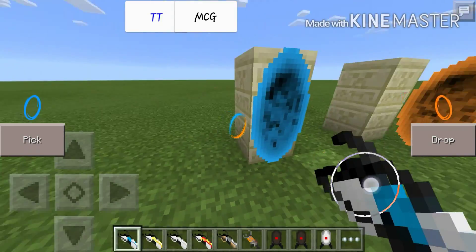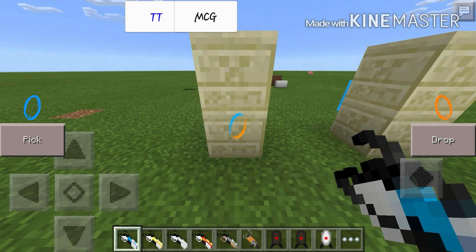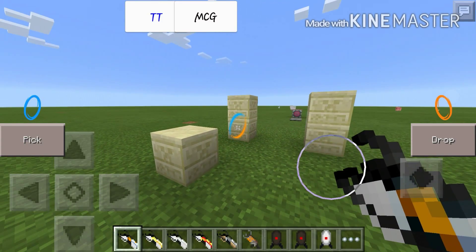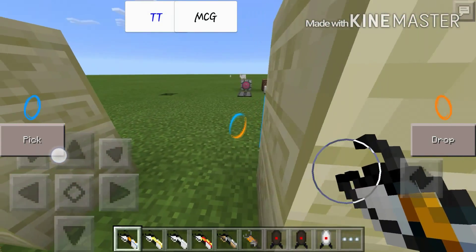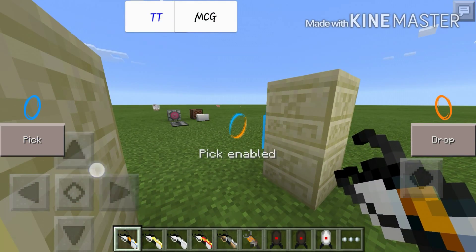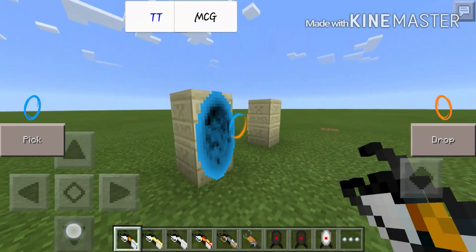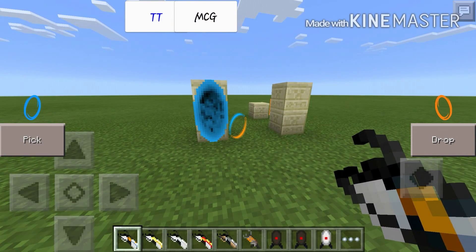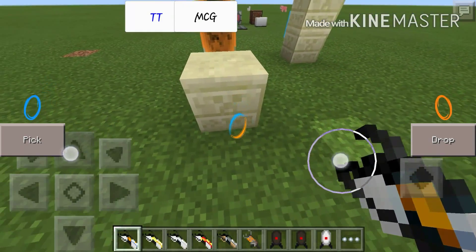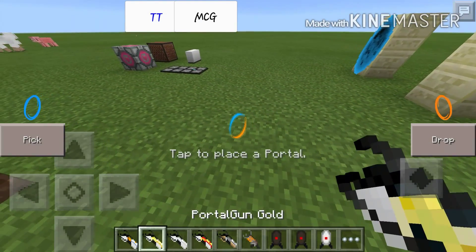So let's say this right here is your mine, and then over here is your home. You have to be a little bit farther away. I just shot right there, so now you're at your mine. You're done mining, it's coming to the end of the day — simply go to your portal, boom, now you're home. Here's your home behind this block. So pretty cool, right? Pretty much the same with different crafting recipes.